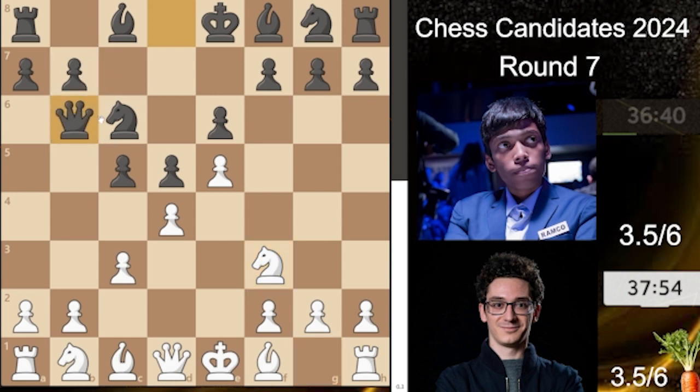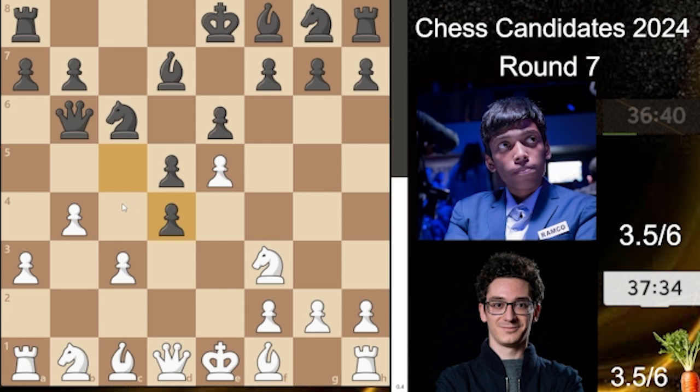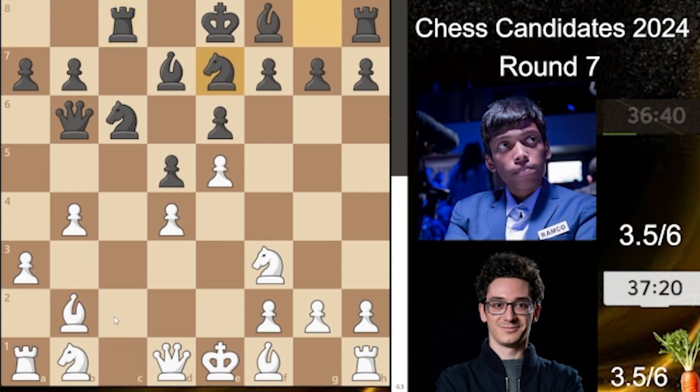Even lower-rated players can know this position. We have queen to b6, putting more pressure on the pawn on d4. White plays a3 with the idea of playing b4 later on, and black responds with bishop to d7. Then b4 immediately, black takes on d4, white recaptures with the pawn, and rook to c8. Still very well known and in theory. We have bishop to b2, knight to e7, and knight to c3.